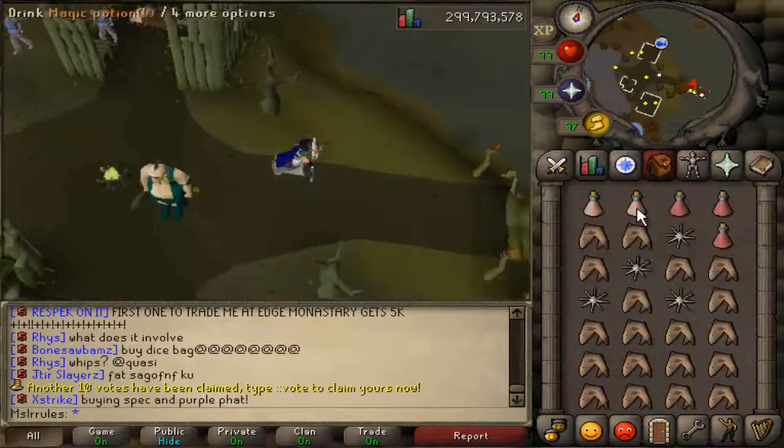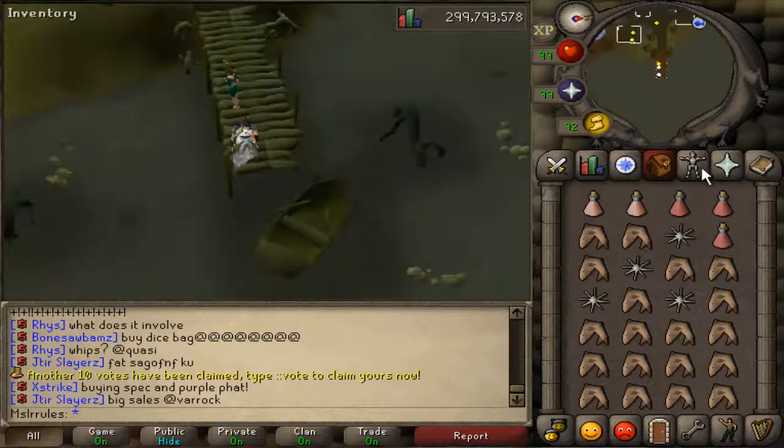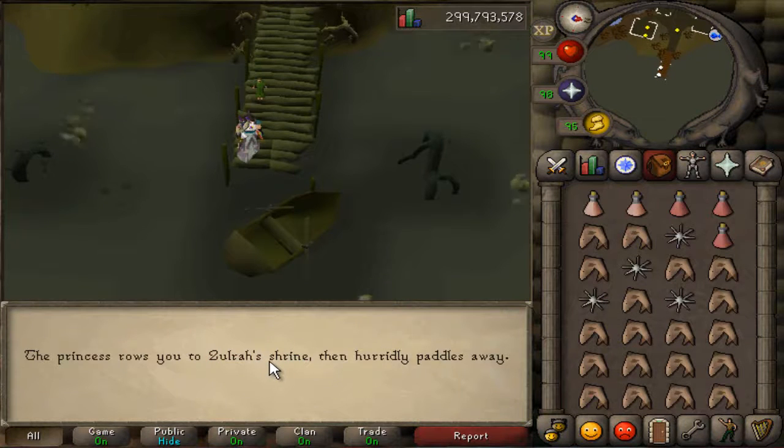I brought two magic potions because normally I drink one dose for each kill. I normally get about eight kills a trip. Before I go in, I put on my magic bonus prayer and I drink a dose of potion.